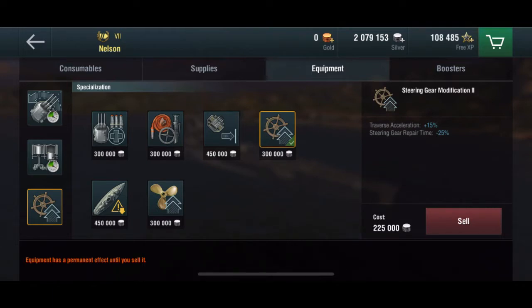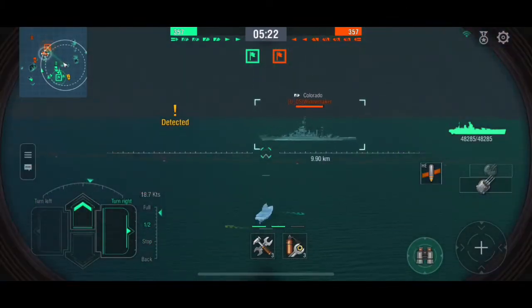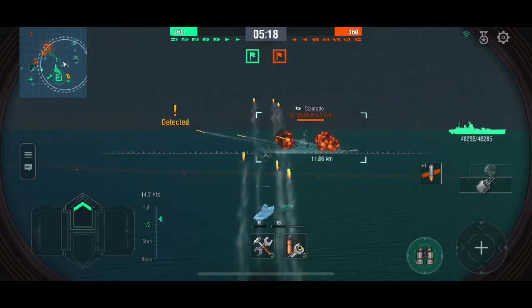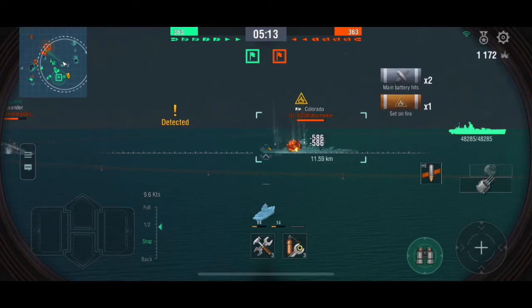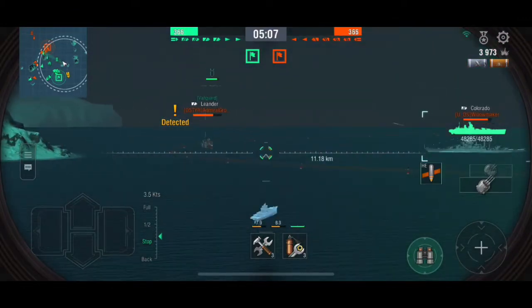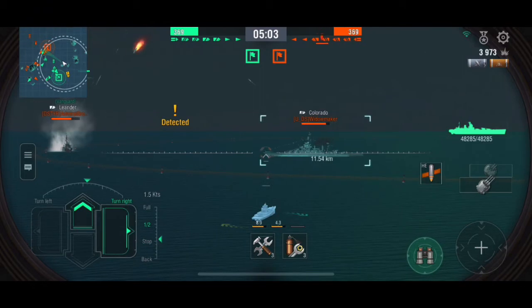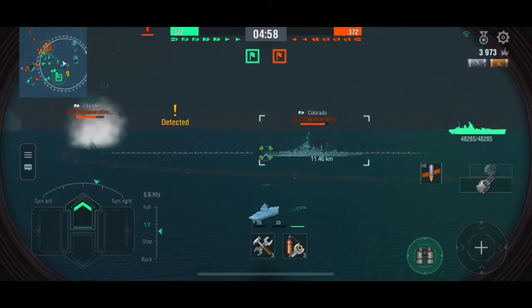As far as gameplay goes, you pretty much want to stick to HE when you're at a distance. The AP can work if you're close by. The HE can pretty much destroy any destroyer in one salvo if it's close enough to you.